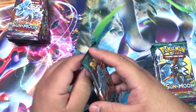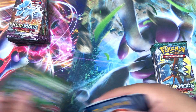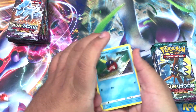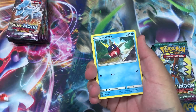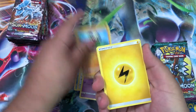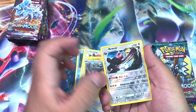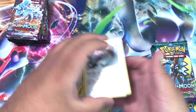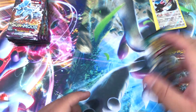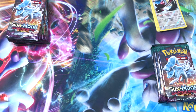You go first. Alright, first pack: we have a Carvanha, a Fletchling, Litwick, Gothita, Pancham, Lightning Energy, Multi Switch, Fletchinder, Alolan Graveler, Bewear reverse, and our rare is a Victory Bell.